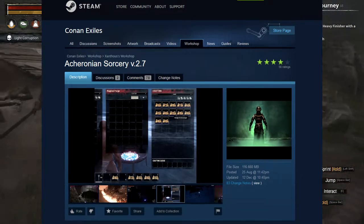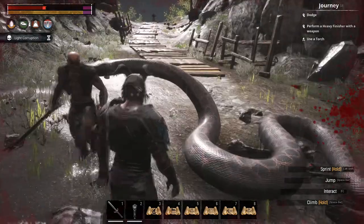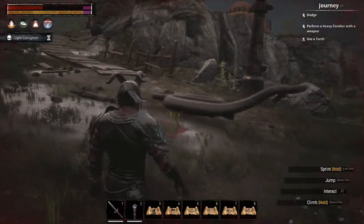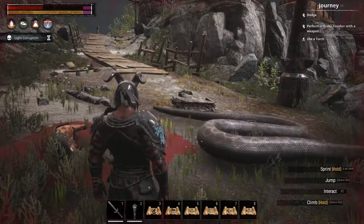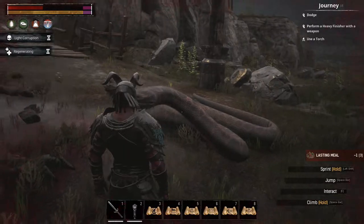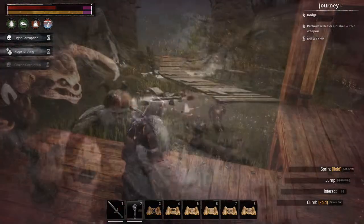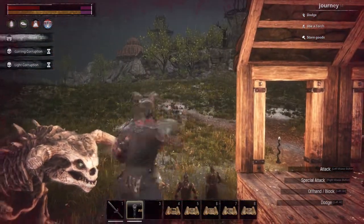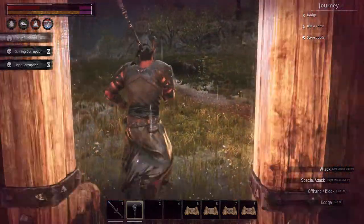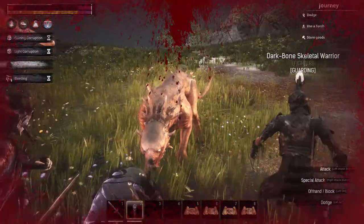Akronian Sorcery version 2.7 is the next Conan Exiles sorcery mod I've tested. It comes in two different flavors: the standard version and the admin version. With the standard version, there's no restriction for players to get the sorcery feats, so everyone can learn magic if they're willing to spend the points. The admin version, on the other hand, makes it so that only the administrator of the server decides who gets to access magic. It's intended for roleplaying servers or other servers where magical abilities should be kept exclusive.